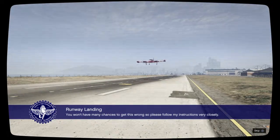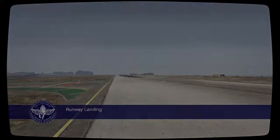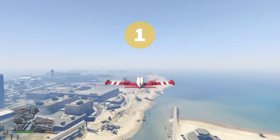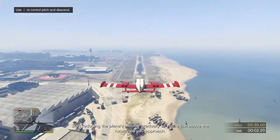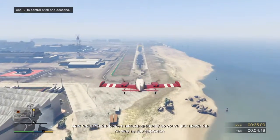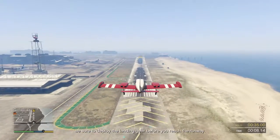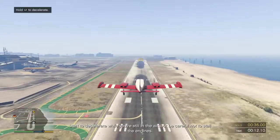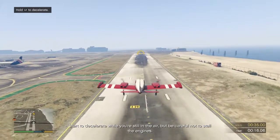Please follow my instructions very closely. Start reducing the plane's altitude gradually so you're just above the runway as you approach. Be sure to deploy the landing gear before you reach the runway. Start to decelerate while you're still in the air, but be careful not to stall the engines.